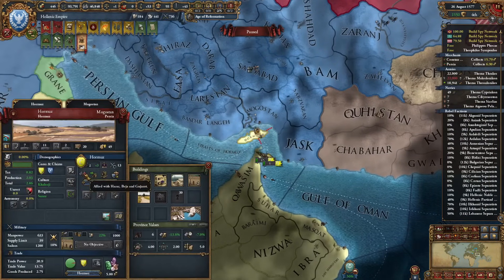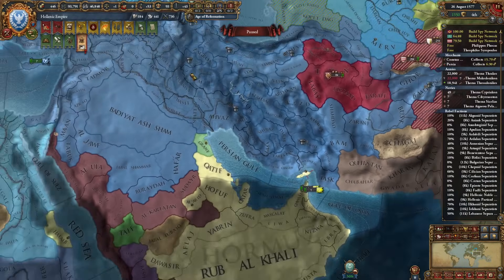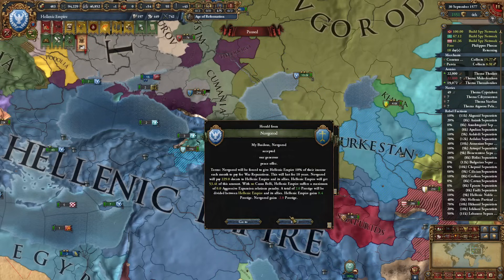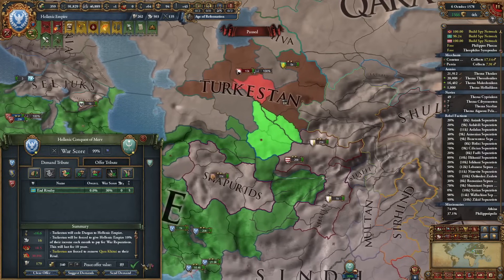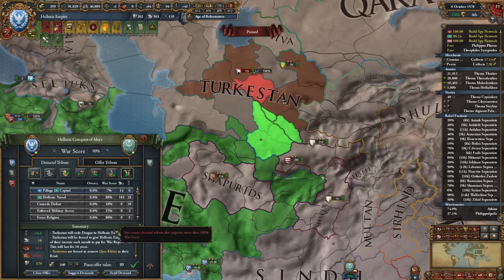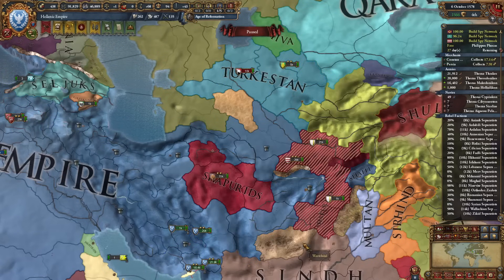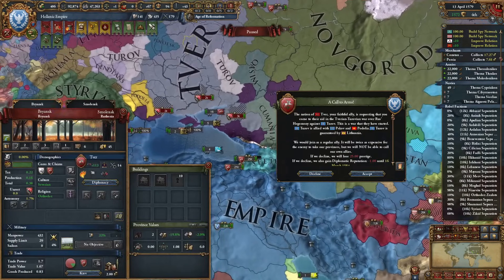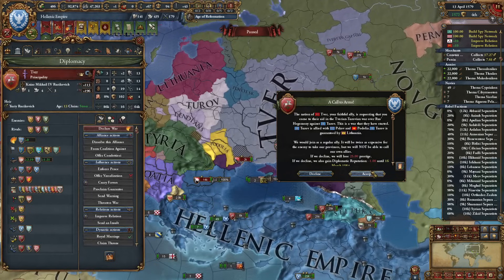Looks like Novgorod is ready to give me war reps — all I really need from them. Overextension is down. I'm ready to take the three provinces I needed, plus war reps and money. Oh Tver — what are you doing? Lithuania to Rovan Podolia — that's nothing, sure why not. In the meantime I'll just start my own war.